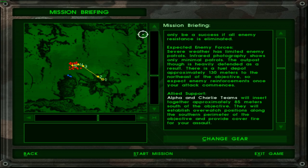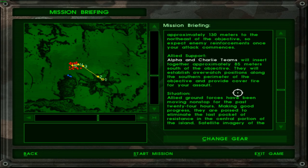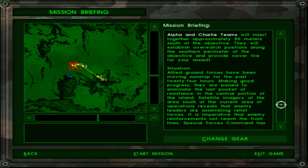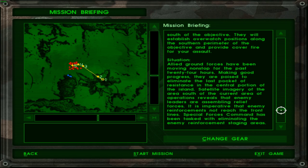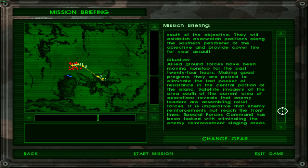Why can I not see the fuel depot on this map? Allied support: Alpha and Charlie teams will be inserted approximately 85 meters south of the objective — they are not even 100 meters away from the objective. How are they hidden? They will establish overwatch positions along the southern perimeter and provide cover fire for your assault. Situation: allied ground forces have been moving non-stop for the past 24 hours, making good progress. They are poised to eliminate the last pocket of resistance in the central portion of the island. Satellite imagery reveals that enemy leaders are assembling relief forces. It is imperative that enemy reinforcements not reach the front lines. Special Forces Command has been tasked with eliminating the enemy reinforcement staging areas. You know what would be super radical — if Delta Force actually got to work hand in hand with Special Forces on a specific operation.